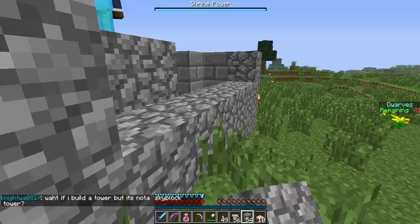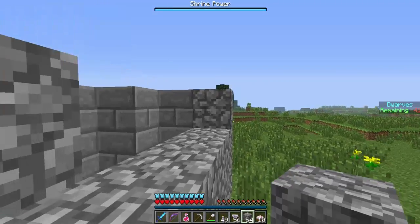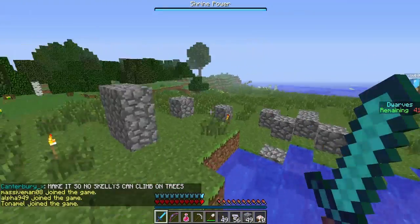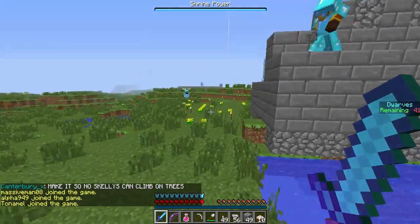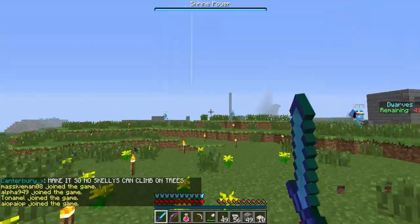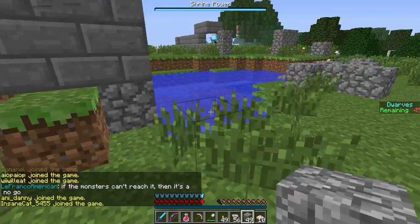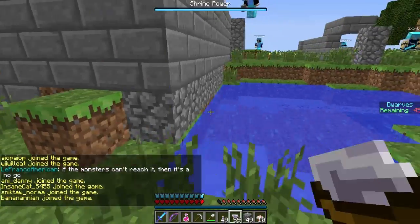We've got people building up the wall here, nice big thick walls. Every dwarf does not have to die - usually every dwarf does die, but all they have to do is take over the keep, the shrine. Once the shrine power hits zero - that is a boss bar - once the shrine power hits zero, the game's over.